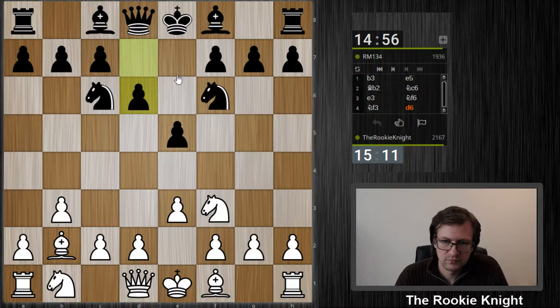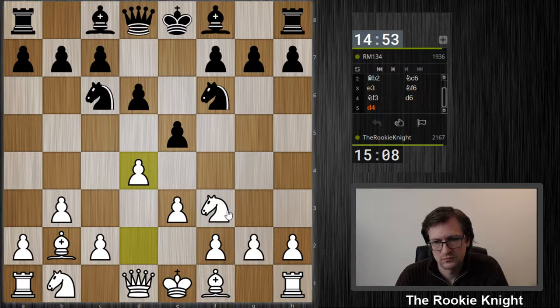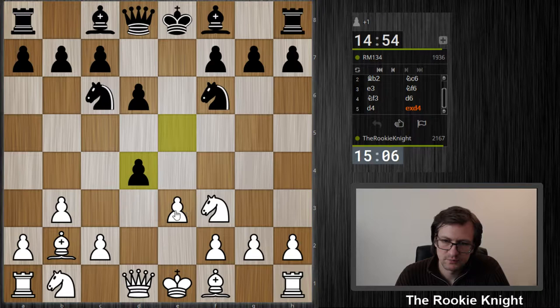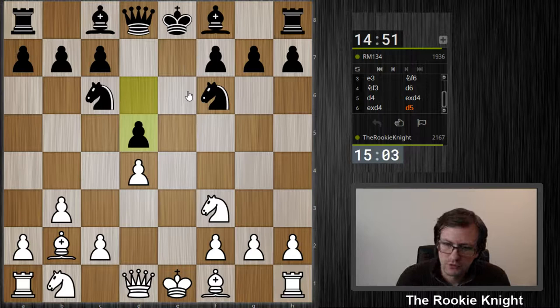It looks a little bit strange but a lot of people do it — they wait until you move the knight to a3 and they put the bishop later on to e7. Should I play something like d4 here immediately, provoking an e4? And then I can try to attack e4 with my knights and my queen on c2 also. I think I take back with the pawn, threatening d5, so I think he needs to play d5 himself.